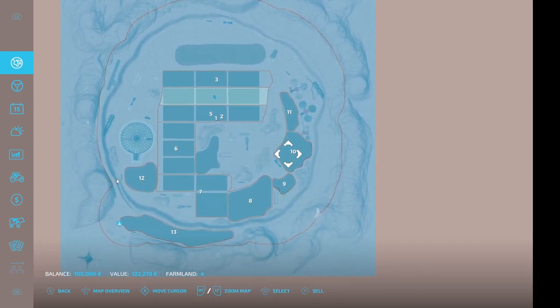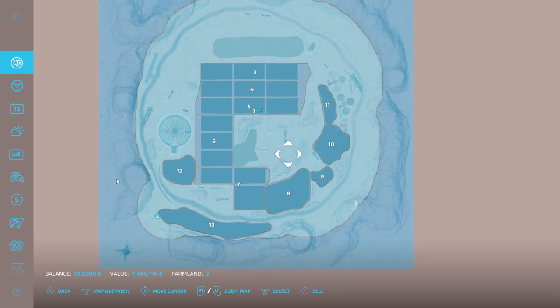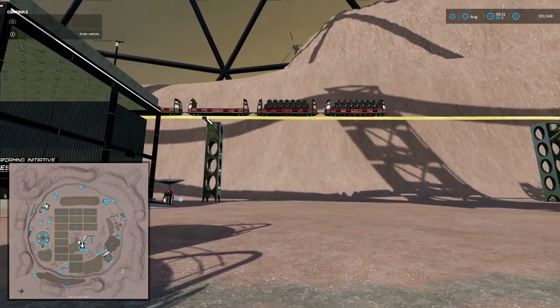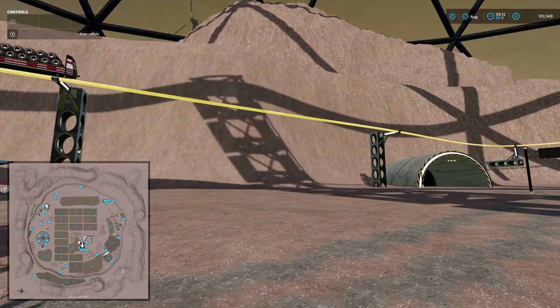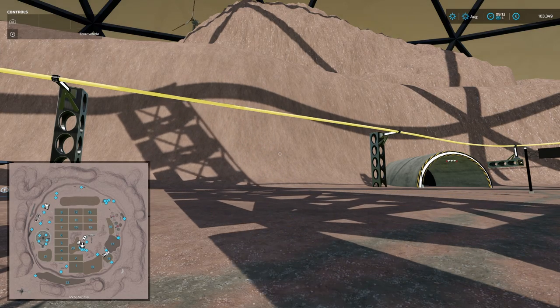You do own the whole map. You can sell off the pieces of land but that would defeat the object of the mission. You don't have to purchase any of the fields to start with, which is pretty good because you start with a hundred thousand on new farmer mode. Right, so we're back to where we landed, just outside the train station.